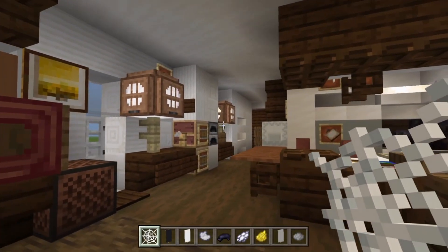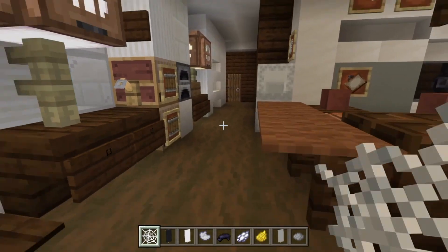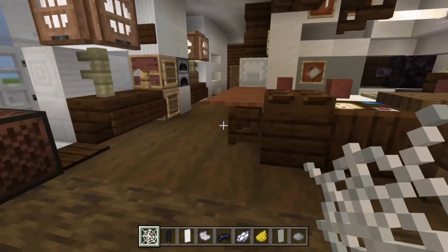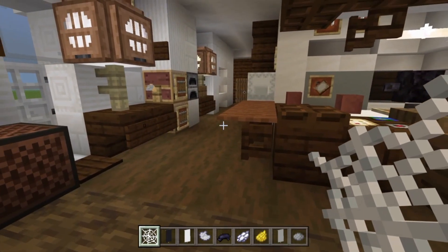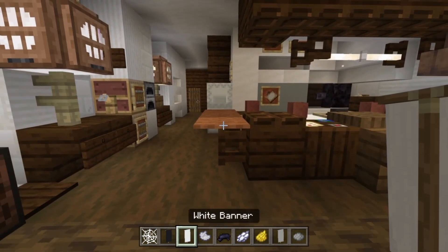The rail goes on top of the looms — shift-click to place item frames — then rails on their sides to look like a shelf. That area will all be covered by banners so you won't see it. Now for finishing the living area, kitchen, and corridor: take cobwebs, black and white banners, light gray dye, black dye, white dye, yellow dye, a light gray banner, and gray dye.